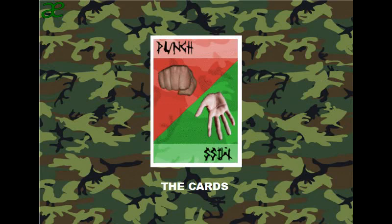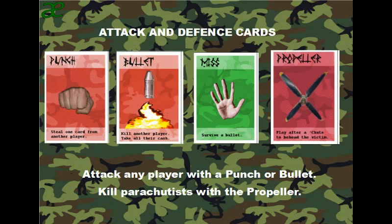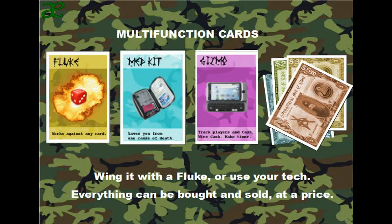The cards: Pilot, bomb and mile high can be played in front of yourself, which prevents losing them to aliens. Pilot and shoot are the main ways to survive. Attack any player with a punch or a bullet. Kill parachutists with a propeller. Wing it with a fluke or use your technology. Everything can be bought and sold at the right price.